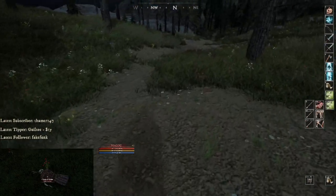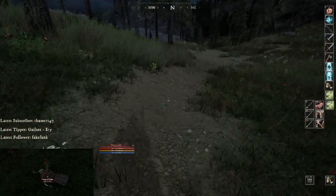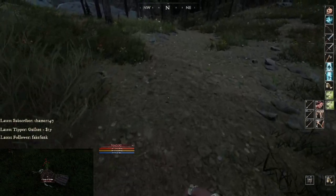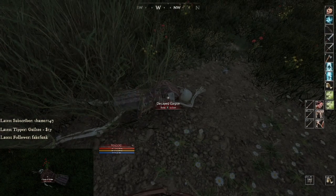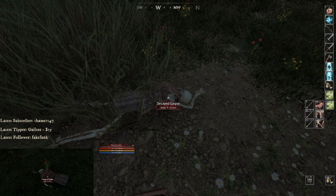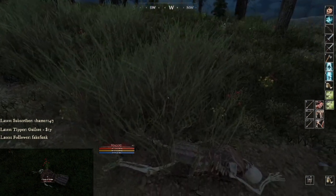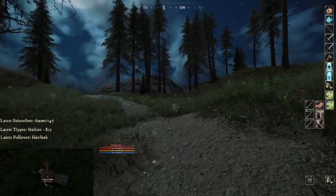You want to look on the path both left and right — it can spawn there. Sometimes you come up here and it might not be up, or I may have just been unlucky and not found the right spawn. But you'll see — look, here it is. This is what you're looking for: the decayed corpse. This time he spawned right here in the shrubs.